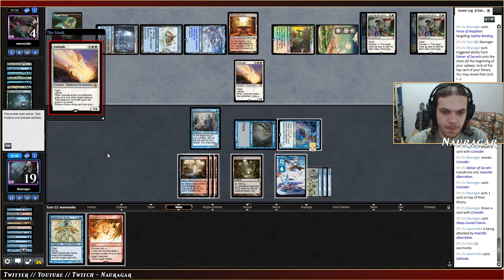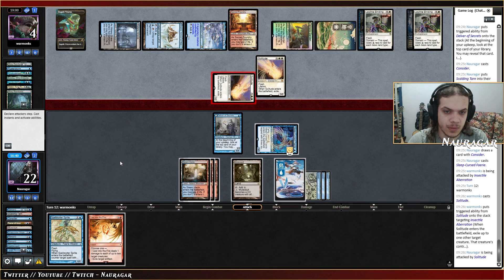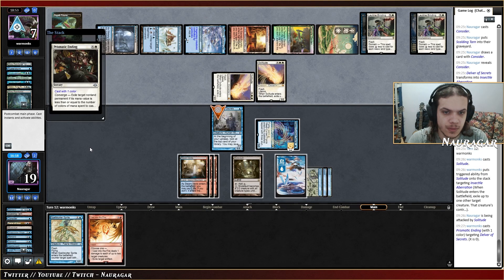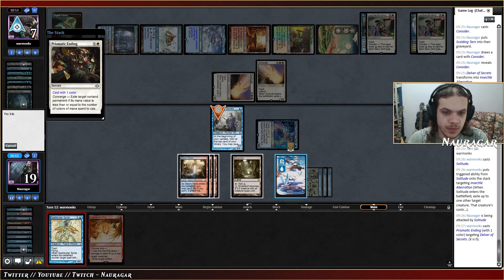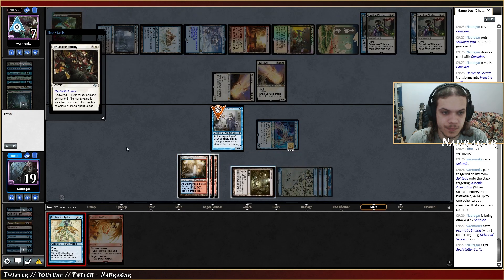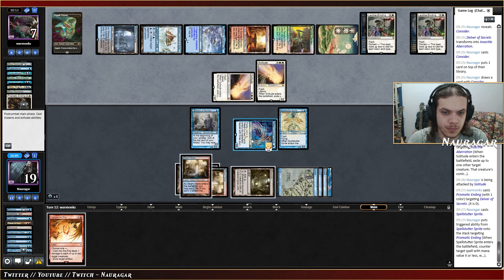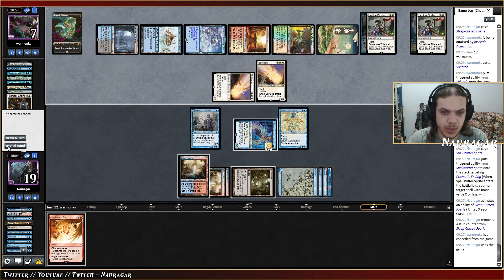We cannot beat three mana with our counter, so if they go for it I'm just going to counter it. That's another Solitude — yeah, I think I have an answer for that. They go up to seven and I have seven damage with my sprite if I manage to flip the Delver. They don't even want to see if I managed to flip the Delver.